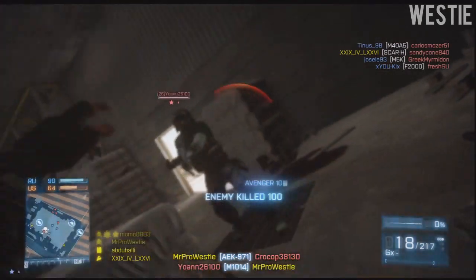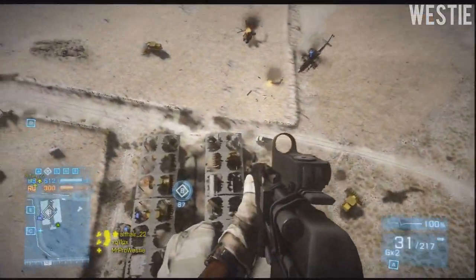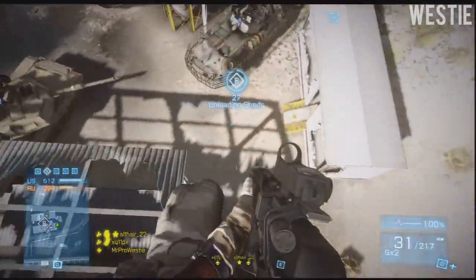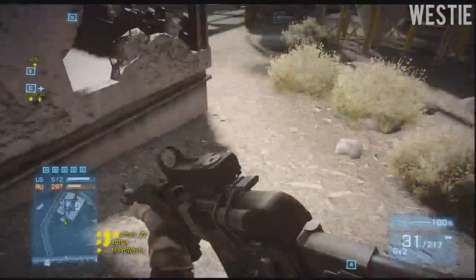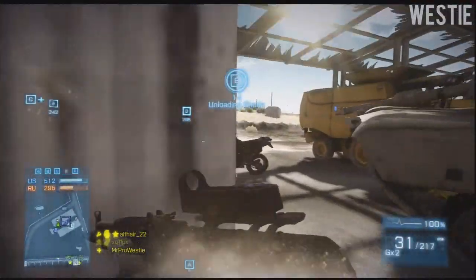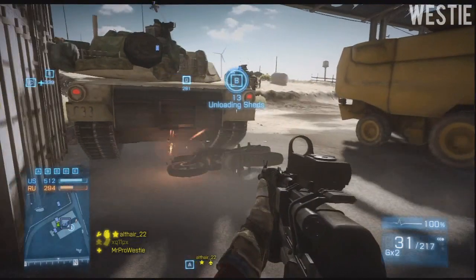Next we come to Conquest, which is probably a fan's favorite for Battlefield 3. The flag layout for this map is quite enclosed — it's reminiscent of something like Operation Firestorm or Caspian Border, where there's a lot of space around the outside of the map to explore, but the central point is dominated by five capture points.